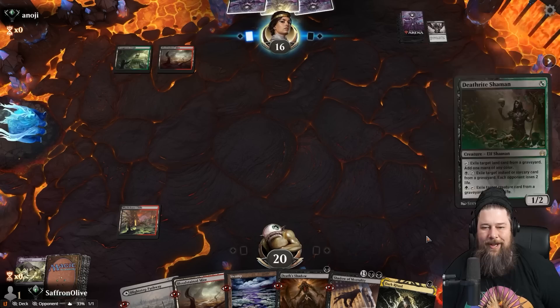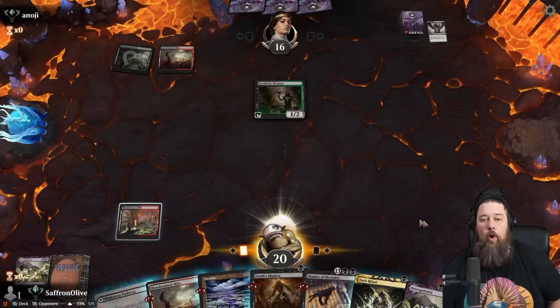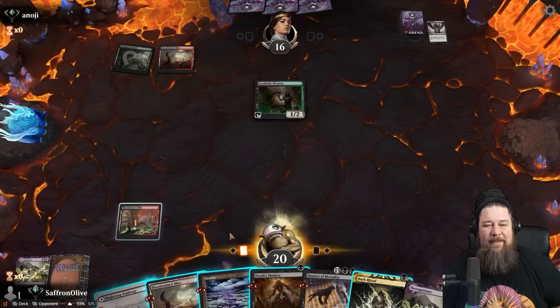Found it — Death Rite Shaman. Thoughtseize is a very good card, a staple, because there are a lot of degenerate payoffs in Timeless and you need some defense. Oh my goodness — we got super lucky. Life was bad but now it's good again forever.